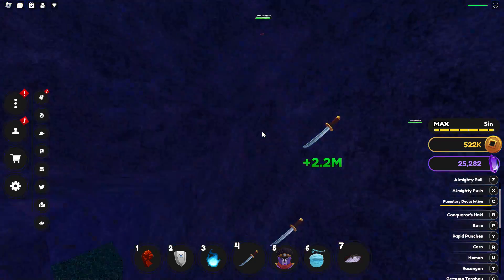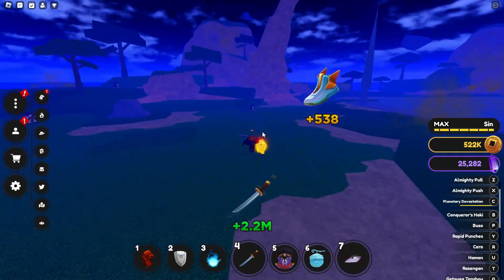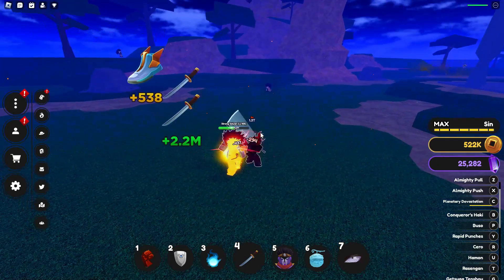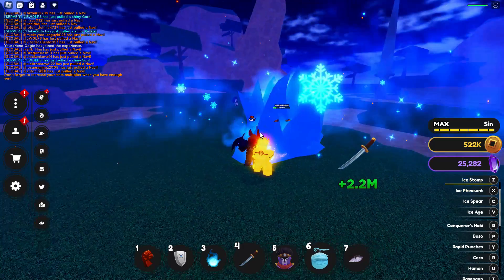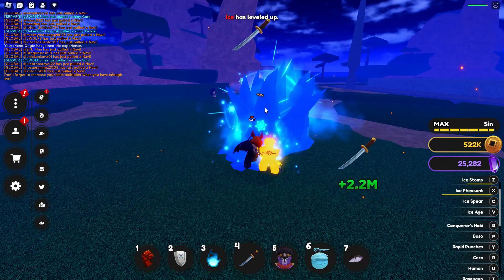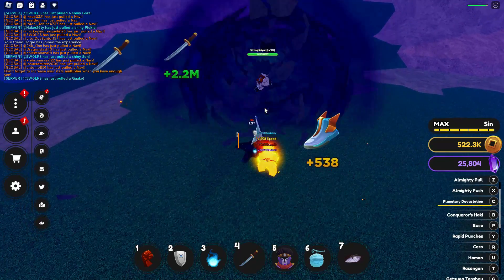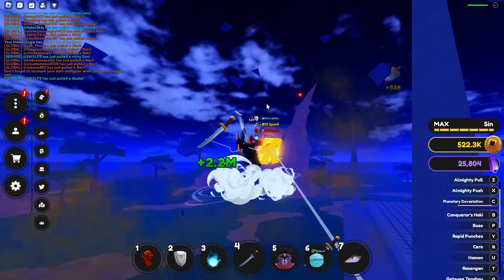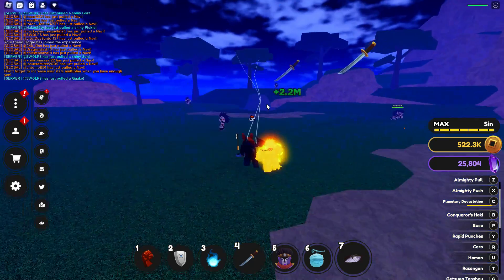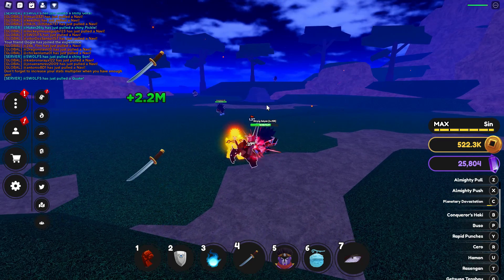The final move is called Planetary Devastation. I'm gonna aim it at this guy — it takes him into the air, a giant ball happens, and he just gets crushed to death. He's somehow still alive, so I'm gonna hop over to my other ability and finish him off. That's the Running On. The coolest thing is probably Planetary Devastation — that is absolutely sick. If you have any questions let me know, and have a great rest of your day.